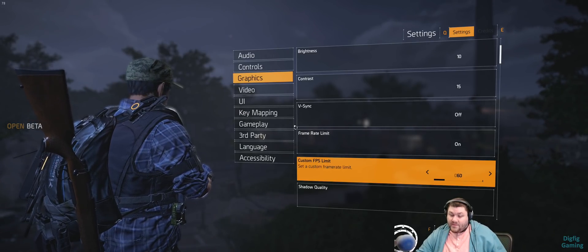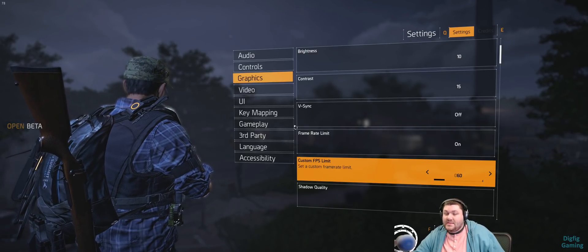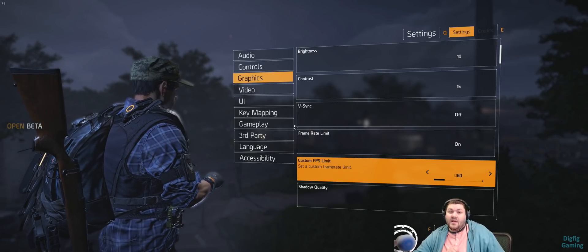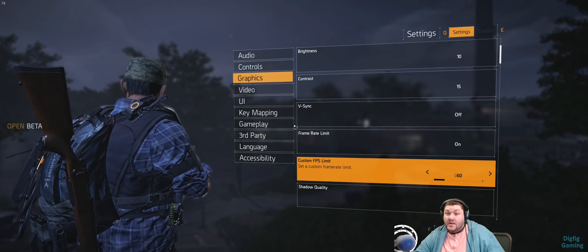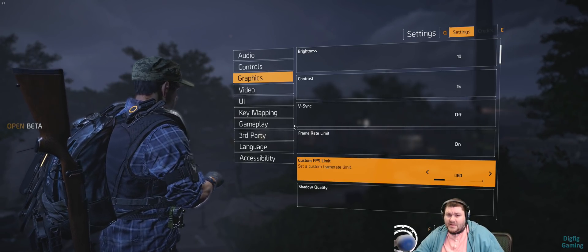Depending on your PC, you might have to lower the frame limit a little. But this is how I'm able to run at a constant 60fps without peaking out my CPU, which gets rid of the frame stutter and frame drops. It also gives me enough overhead room to record with OBS — even though now I do that on a capture card, I did test it and it worked.